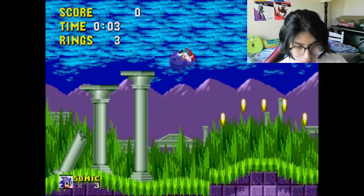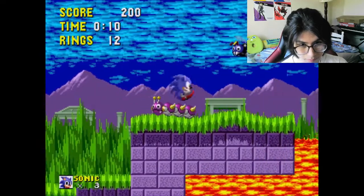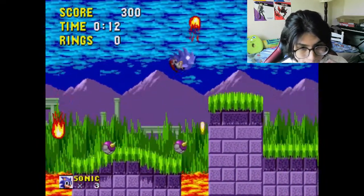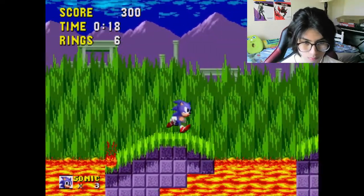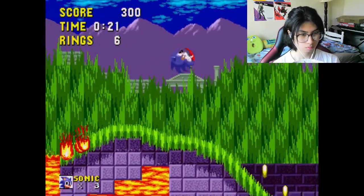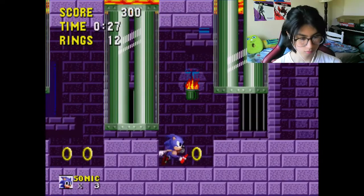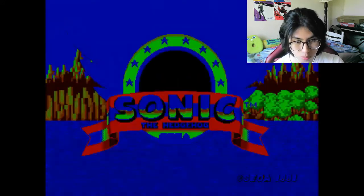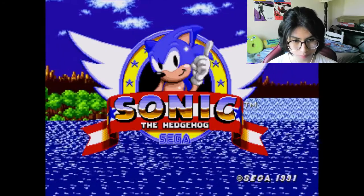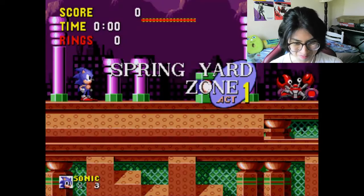If you're unfamiliar with the plot of Sonic the Hedgehog — I'm not playing right now by the way, this is an automated thing — basically Sonic is a hedgehog and he's fast. That's his character. His motivation is that he's good and he's got to defeat the evil bad guy, Dr. Eggman. He's evil and he puts animals into robots to power them. He's called Dr. Robotnik in this game, also known as Eggman.